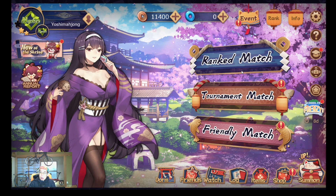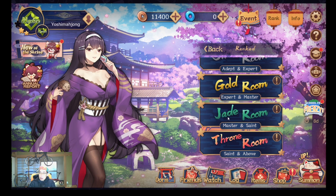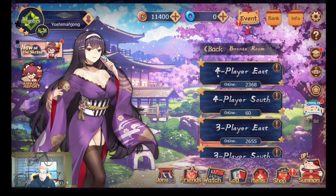This is the rank match — many people play here. The ranks go: bronze, silver, gold, jade, and throne. For beginners, start from novice or adept. There are four-player and three-player modes, with 2,370 people playing online. Many people are playing four-player east games and additional game modes. It's very easy to join.